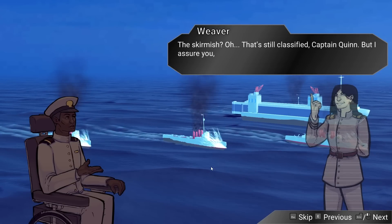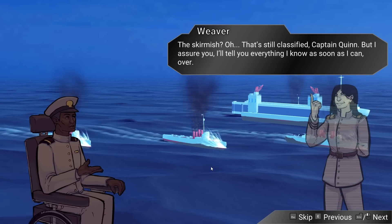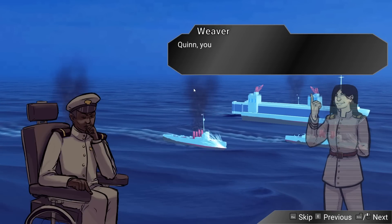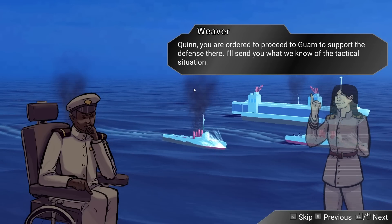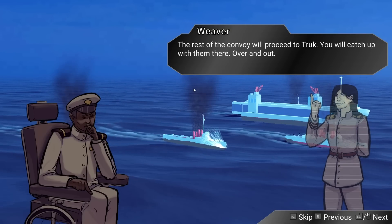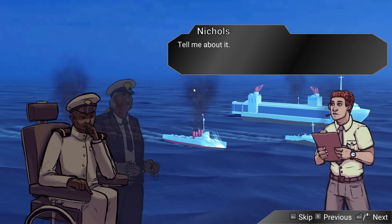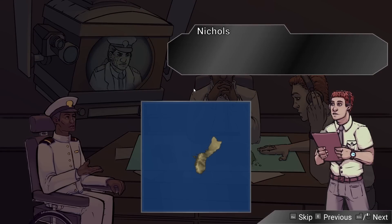Admiral, this is a welcome surprise — we weren't expecting to reach you directly. We were wondering if your staff knows anything more about the skirmish at the naval base. The skirmish? That's classified, Captain Quinn, but I assure you I'll tell you everything as soon as I can. In the meantime, we've received a distress signal from our allies in Guam — you're ordered to proceed there to support the defense. The rest of the convoy will proceed to Truk. Guam needs our help — damn straight.